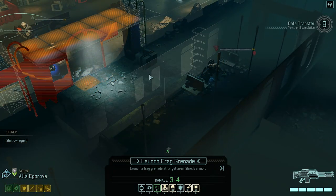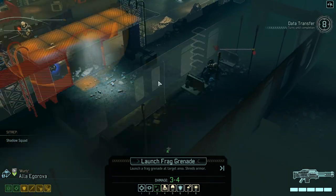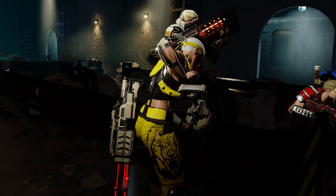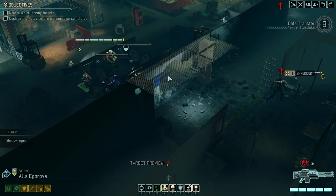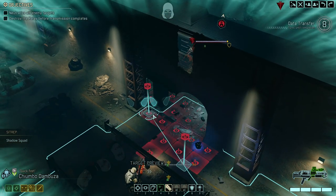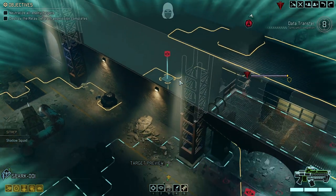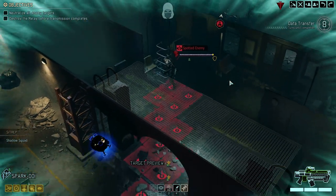I would like to lob a grenade in a way that it hits him and destroys a lot of cover, creating line of sight. He himself is immune to explosions, but he's definitely not immune to shredding from explosions. We would risk potentially triggering additional packs, but I think that's worth the chance — and we can shred him.